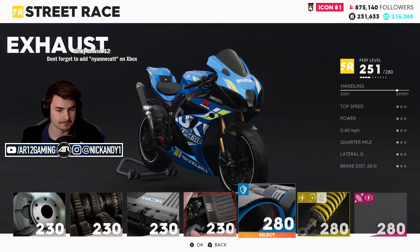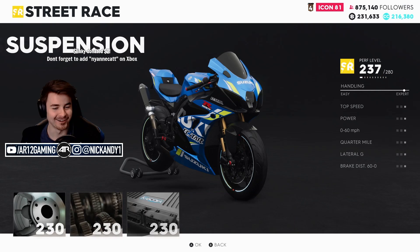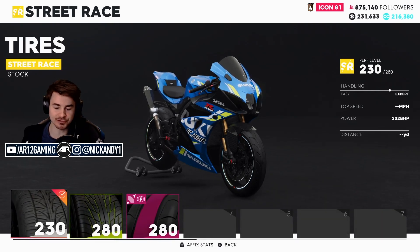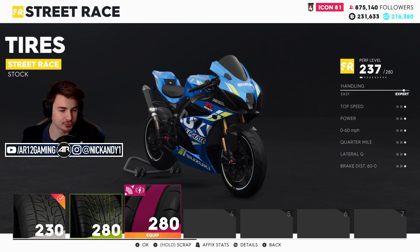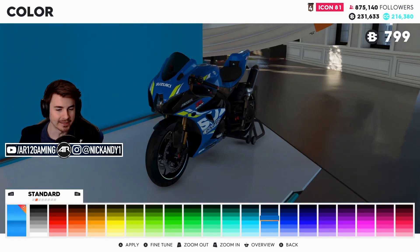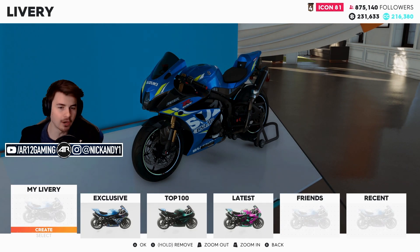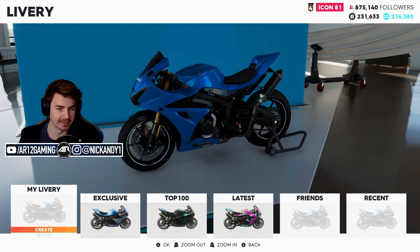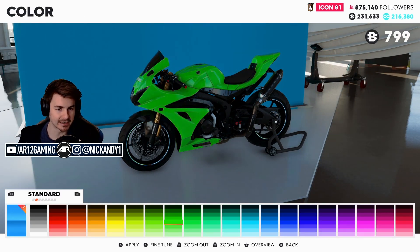Don't forget to add me and Kat on Xbox. I misread the top speed before — it is 202 horsepower, not 202 miles an hour. So can you not remove the livery on the — wait, I can remove the livery. Okay, so I can remove that and then I just got an all blank bike. So then I could go and paint it any color I want.